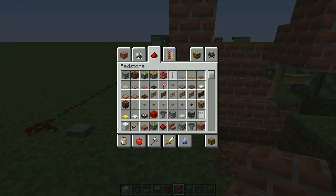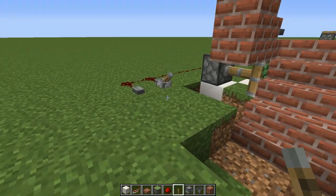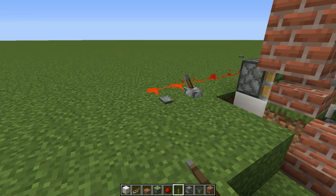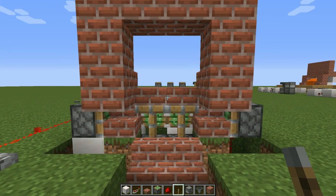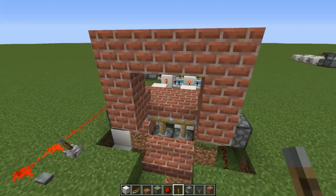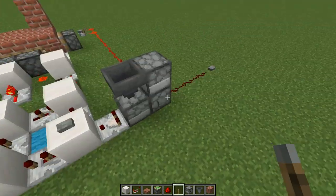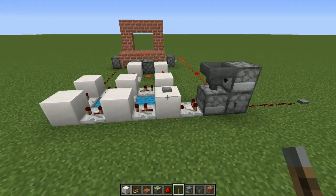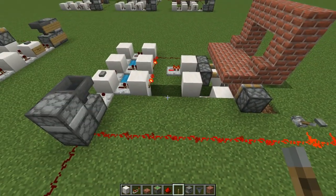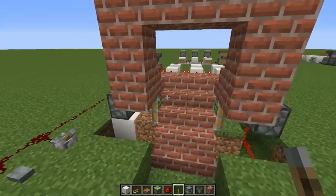Another cool trick: you can use a lever right next to your button. If you turn your fireplace off with the lever, no matter who presses the button, there's no way for them to open it even if they know it's there. So once you're in your secret base, nobody can get to you without breaking stuff. If you're in a multiplayer world where block breaking is protected, you are solid. The lever essentially locks it. To open it again, just turn off the lever and press the button.